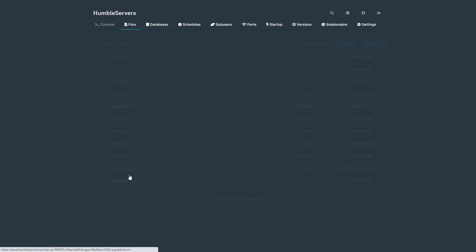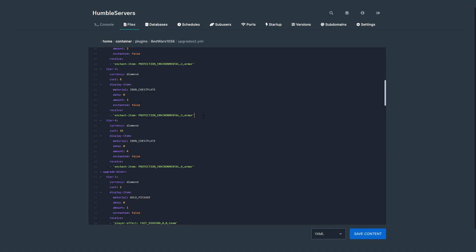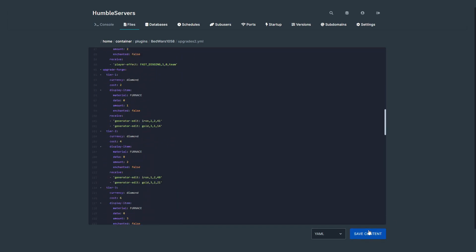We're basically done with configuring. You can also change the upgrades here — for example let's make the sword damage upgrade give sharpness 5. That would be pretty cool. Then save the content.